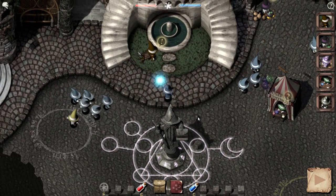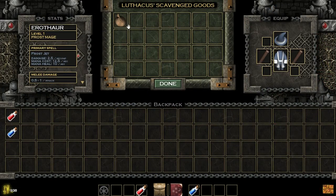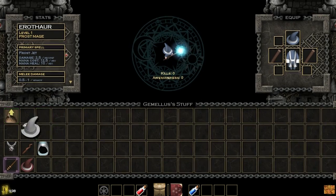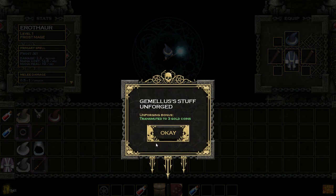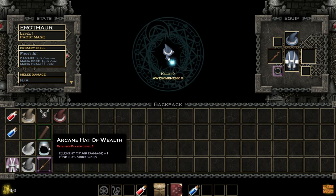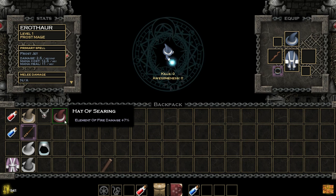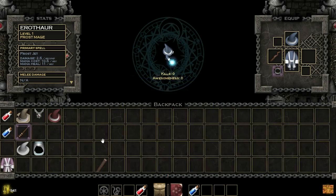I don't know how Boneyard or Keep are going to work in the remastered version. As far as Solomon Dark goes, I can click this and it'll give me a bag with everything I had on my last character when they died. I'm just gonna unforge that. Unforging is a system you can use to get slight bonuses from gear that you don't want. I think I'll probably go mana recovery.